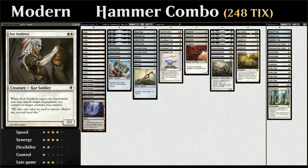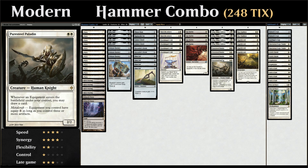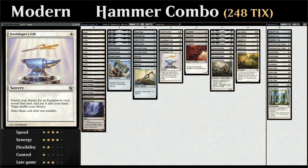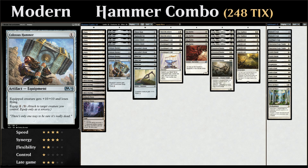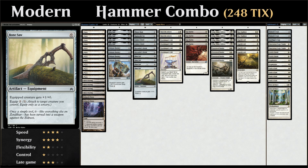We have a lot of ways of equipping Colossus Hammer for free, and also a lot of ways of finding it. Between Sram and Puresteel Paladin drawing extra cards when playing 0-mana equipment, we see a lot of cards. We also have 4 copies of Steelshaper's Gift — a 1-mana sorcery to search for any equipment — and 2 copies of Open the Armory, which is essentially a more expensive Steelshaper's Gift that adds consistency.